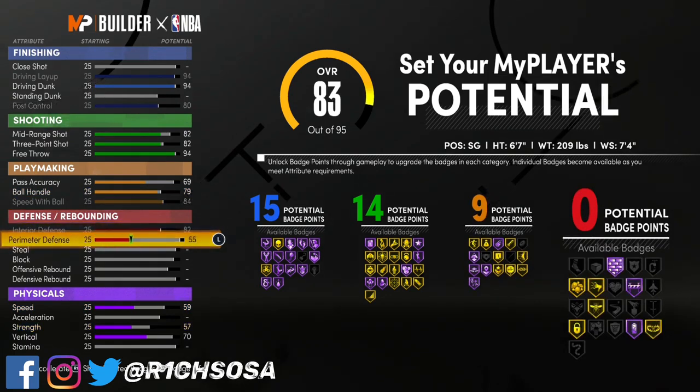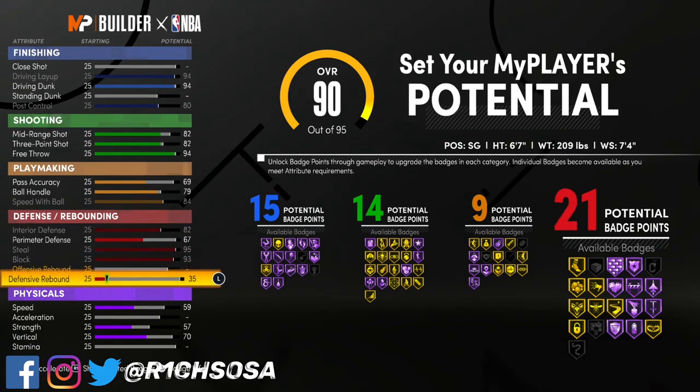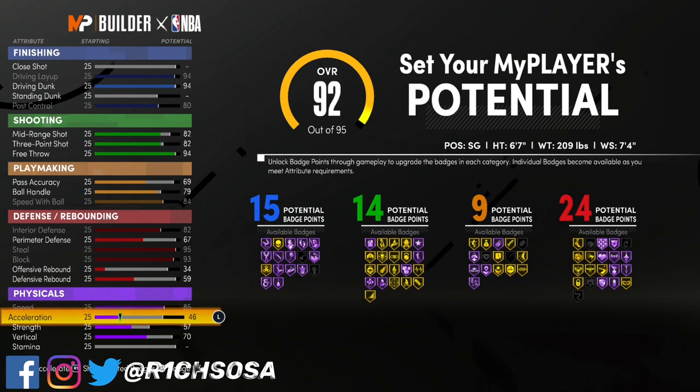Now let's get into the defense. What you want to do here is max out your interior to an 82, put your perimeter to a 67, then for the steal and the block we're going to max both of these out — that's going to give us 20 badges on the defense. Then go ahead and put your defensive rebound up to a 59, which brings your offensive side to a 34 for 24 defensive badges.